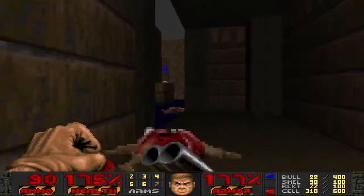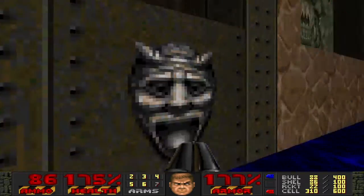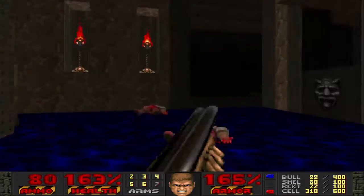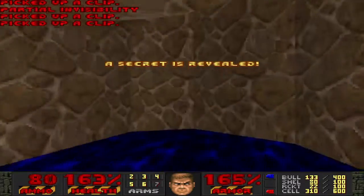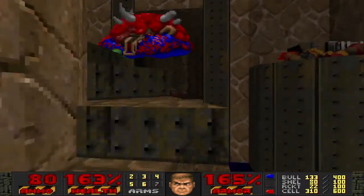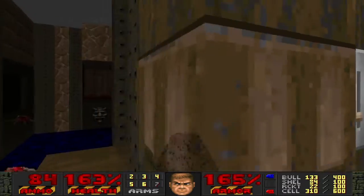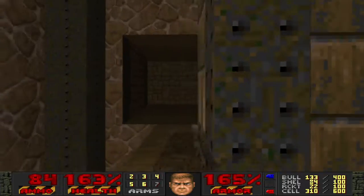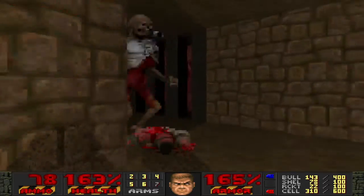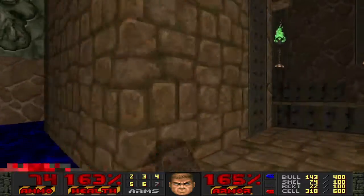I should have let that chain gunner finish off the cacodemon — I just kind of ruined his fun. There's another little secret here, not much. I just kind of have fun putting in more secrets and finding reasons to. I do feel I'm not very fond of how thin these ledges are here — kind of feels like really tight space. Lots of skeletons incoming. No surprise falling there.